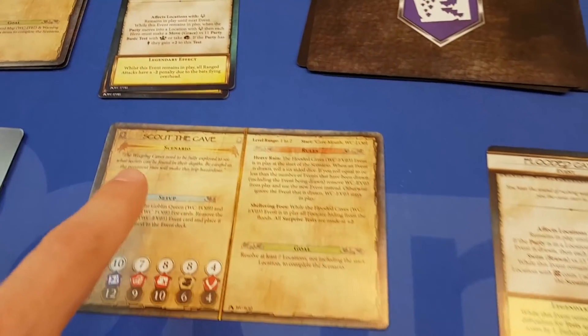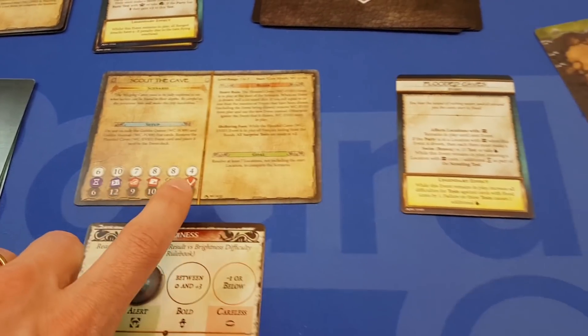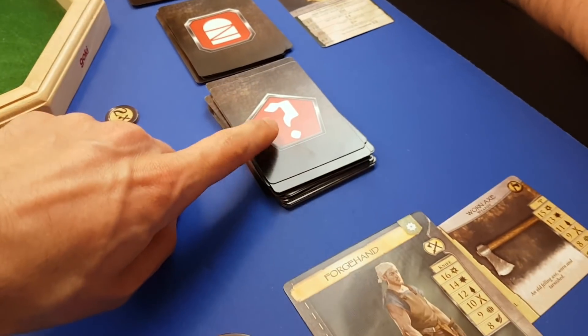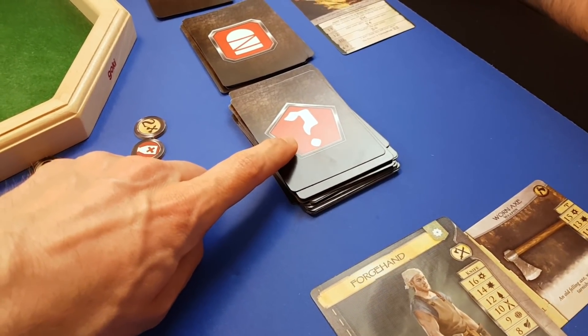So we're spending most of our time exploring through the caves. You get a scenario — in this case we were doing one of the introductory ones, the Scout the Cave one. It's a bit of flavour text, and these complicated set of symbols here effectively tell you how to set up various decks. So there are potential obstacles and barriers you might pull, and a kind of adventure deck where you can get all sorts of things popping out — enemies, loot, and events that might happen.